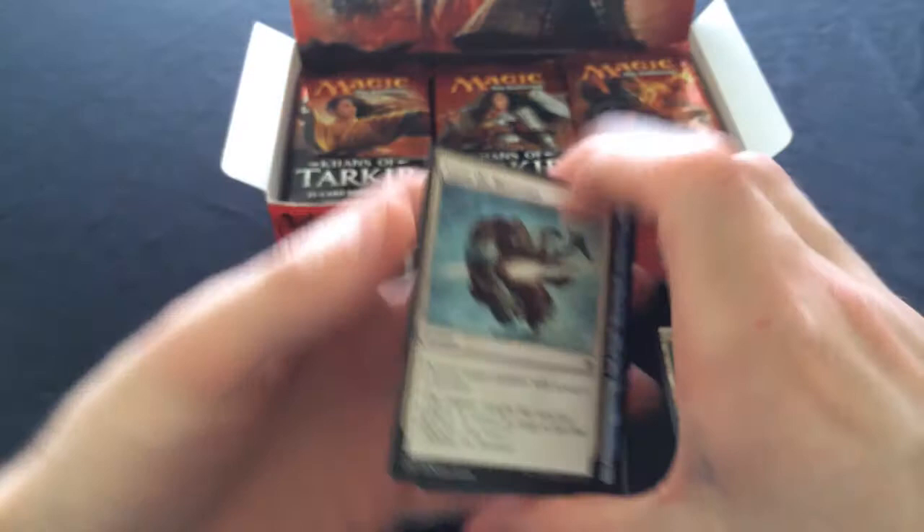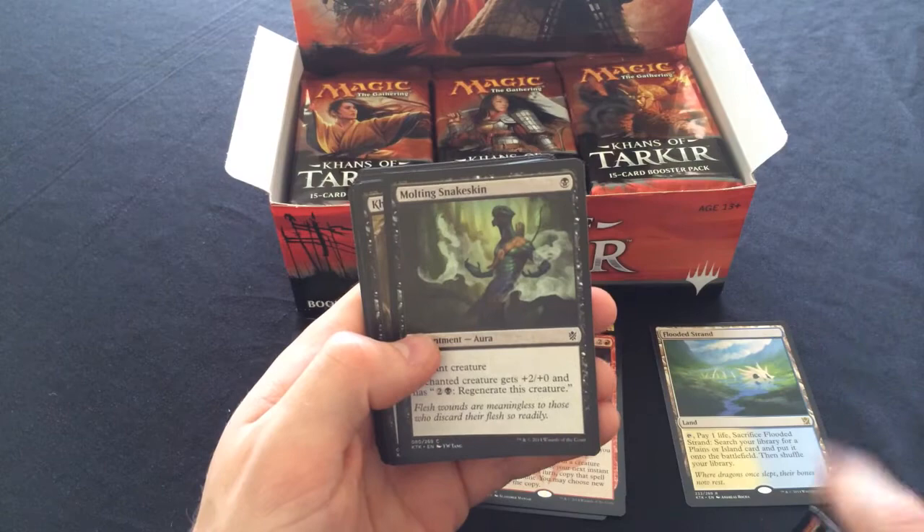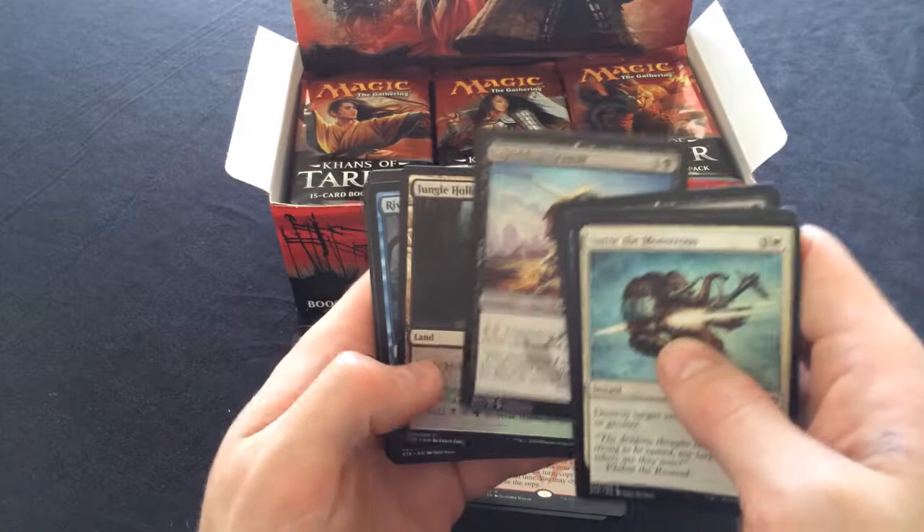What are we looking to crack here? Fetches obviously are always very important, we'd like a set of each of the five. I'm particularly looking for Polluted Delta - probably worth the money.